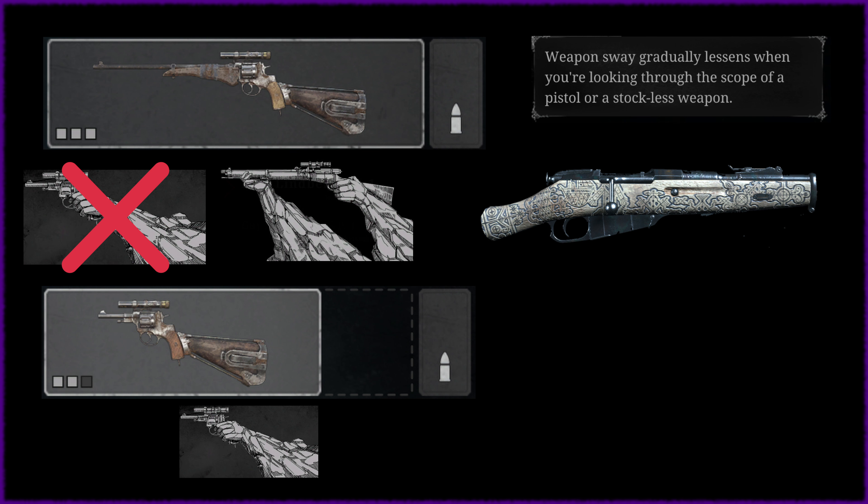If you compare the Nagant Deadeye to the Nagant Carbine, you will quickly notice that the only visual difference between them is the longer barrel. So what's missing? It is the crucial information in the description to understand how Steady Hand works.